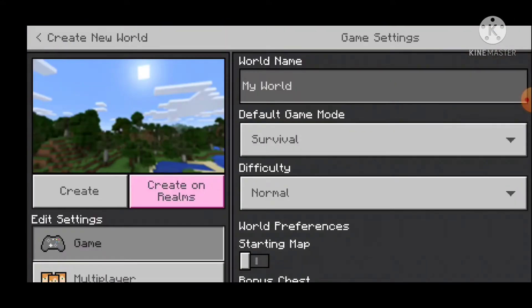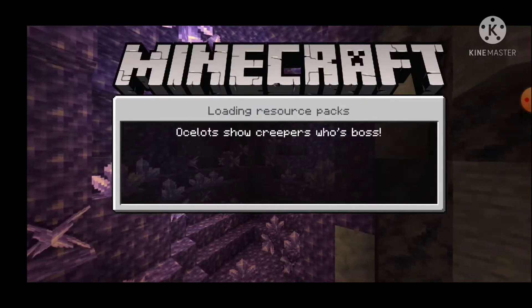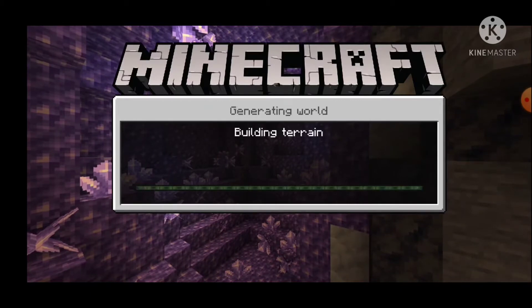So let's go into a new world, let's create it. The Amethyst and the Deep Slate look great. So it is — I think that's Tuff and Deep Slate, I think.